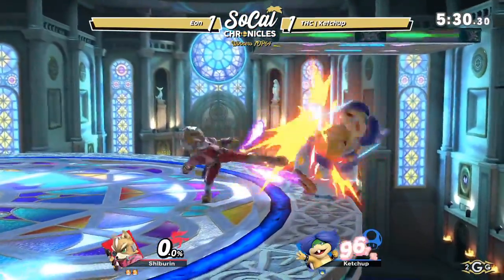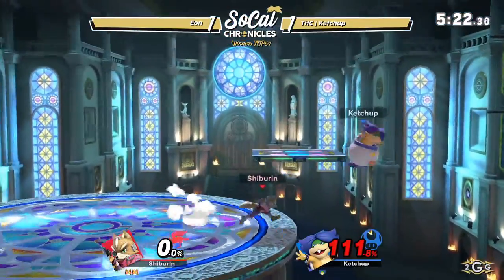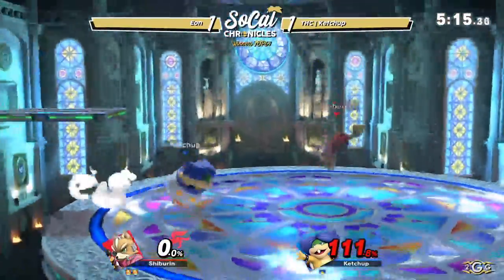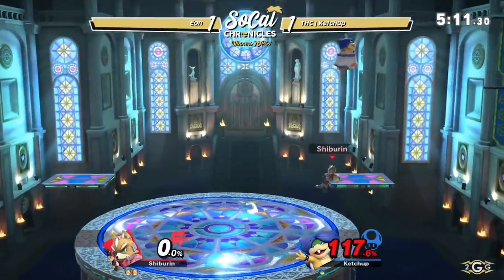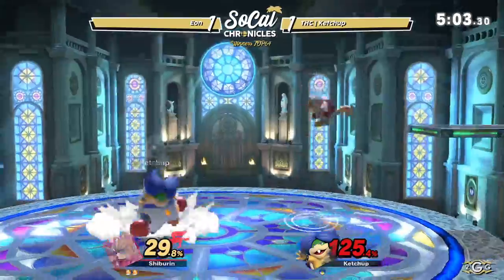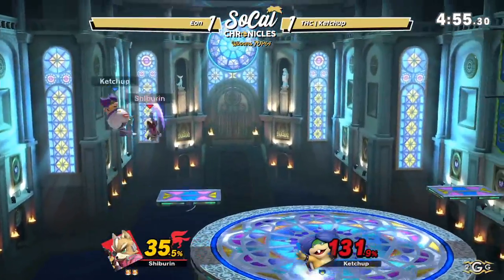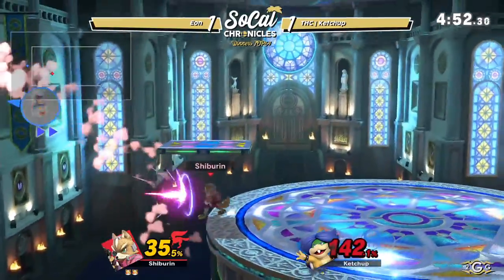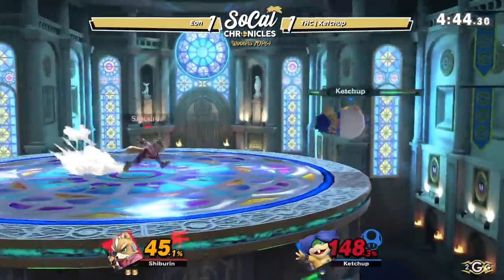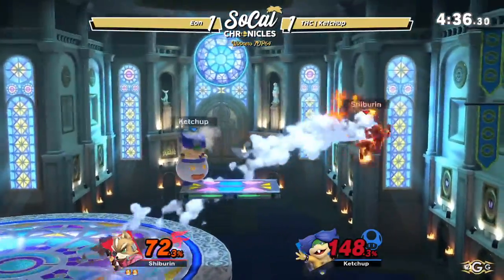Ketchup still in this game. He still can bring this back, but this is a mountain. Tries to get with a down tilt on the two frame there, not able to get it, but still gets up with an up tilt. Ketchup stalling his time there at the ledge. Eon letting him cross up the shield there. Up tilt to up air, dash attack. Ketchup trying to hold center stage here, but still needs to get this Eon stock. Going to use the Mecha Koopa against Ketchup here, and Ketchup needs to recover low once more. Nair going to take that. Ketchup again fighting for center stage, sets up Mecha Koopa, nairs to beat out Eon's back here — that was very nice coverage from Ketchup.